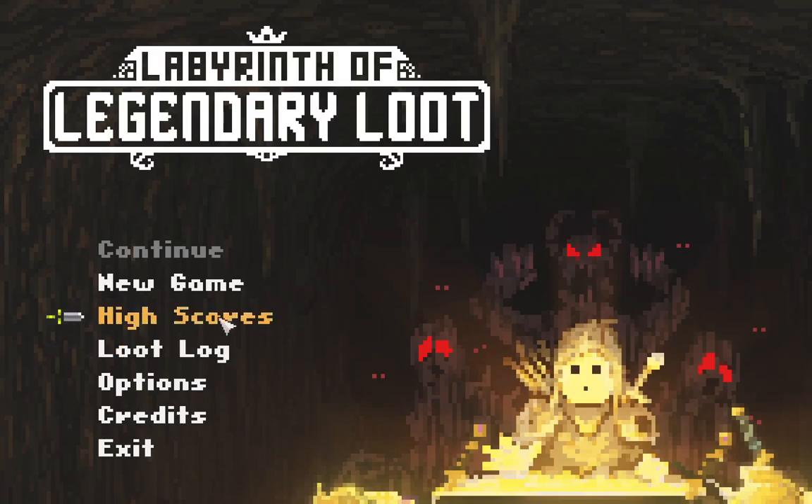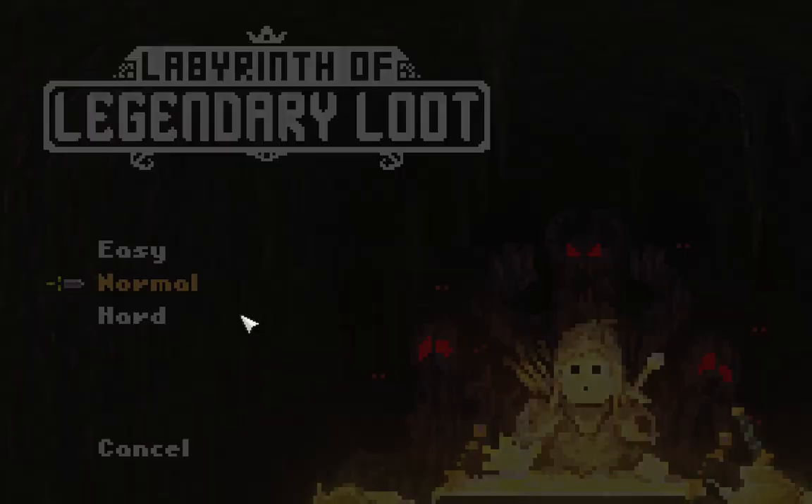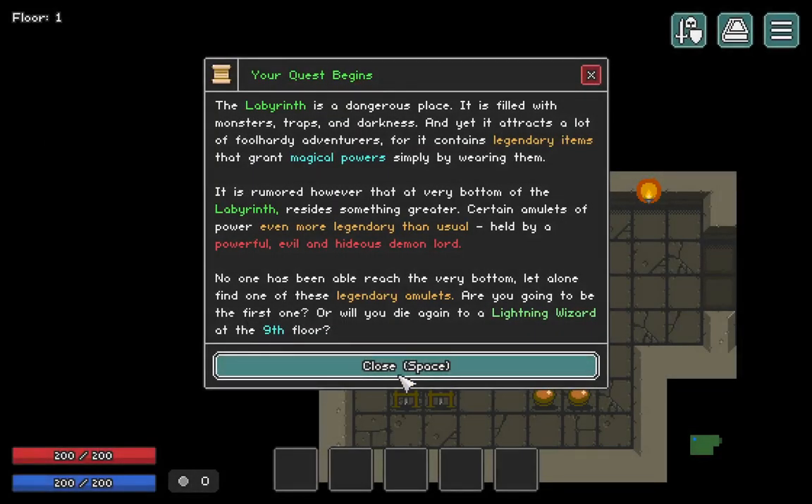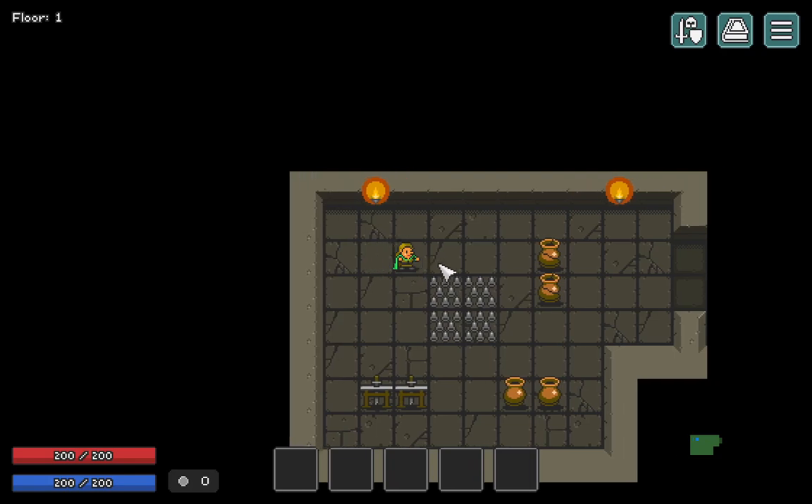Alright, let's get to it. We'll keep it on normal. Last time we died - are you going to be the first one, or will you die again to a lightning wizard on the ninth floor? So we've got to get at least to the ninth floor, otherwise we're terrible. Let's do this.